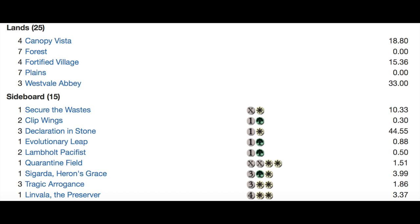In the sideboard, you have one Secure the Wastes, Clip Wings, three Declaration in Stone, another Evolutionary Leap, a Lantern Scout Pacifist, a Quarantine Field. The first I've seen this one — once to Guard, Heron's Grace Champion, which I believe is a mistake because that's not played right now, three Tragic Arrogance which was very good, and one Lavinia.